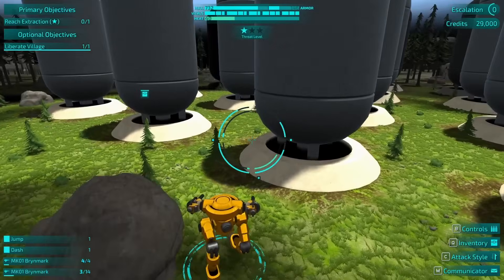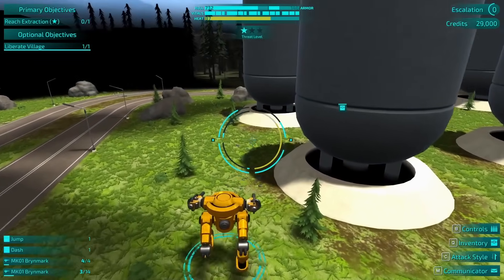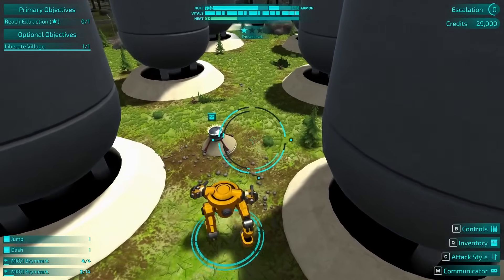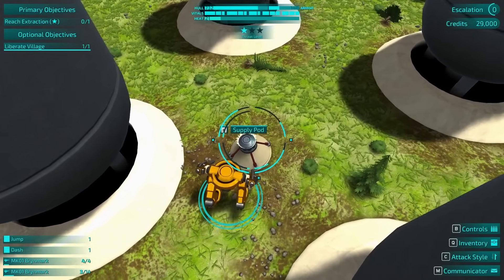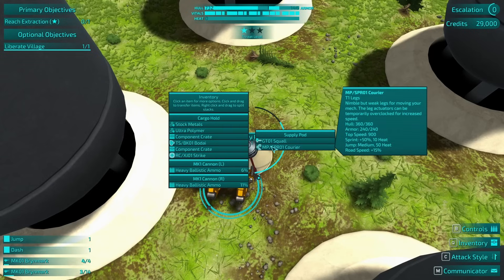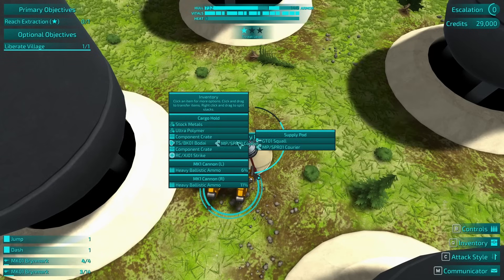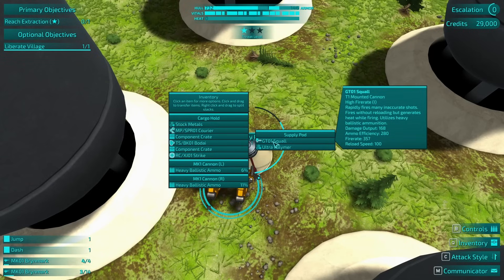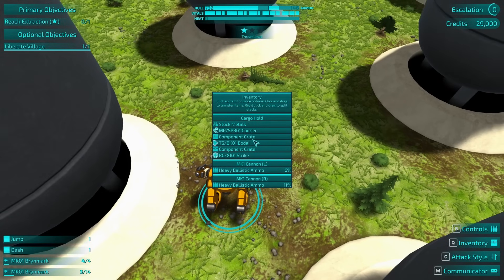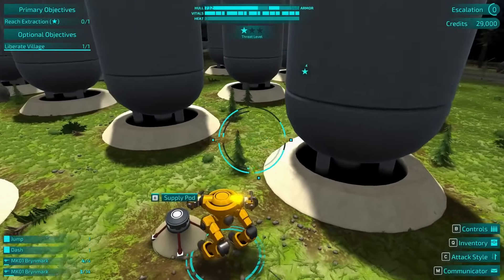There's one more crate that I might as well snag while we're here. So a Squall — mounted cannon, high fire rate. And then courier. Fires inaccurate shots though. Heavy ballistic weapon. Damage output 168. I wish I could actually see — check my inventory attack style.